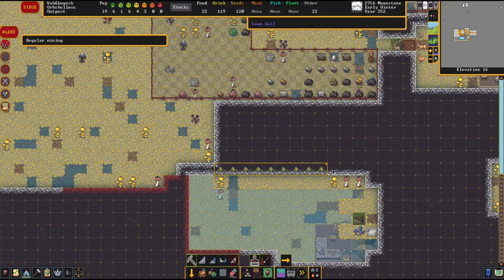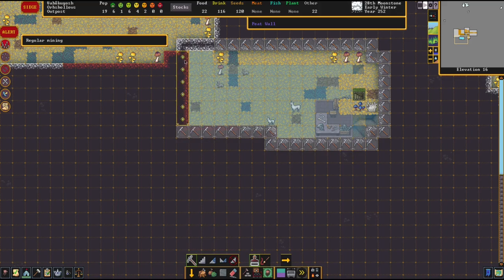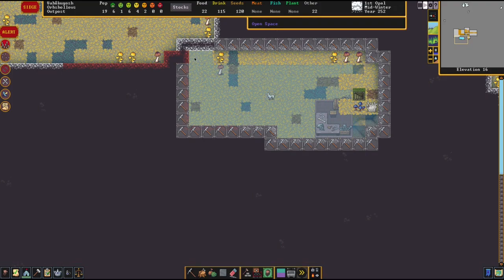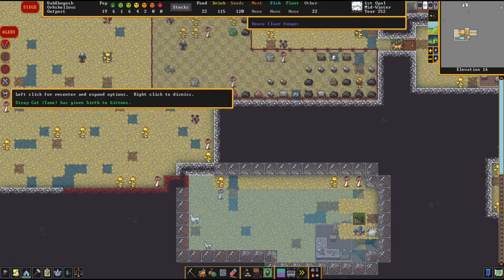We've got these scholars. What I realize is that we should just be widening this out kind of, and then we channel there. Let's cancel that - yeah, that looks good to me for now. We got some steel mail shirts - cool.